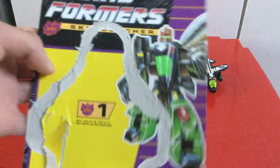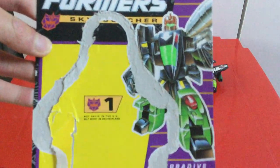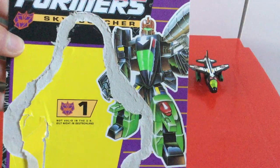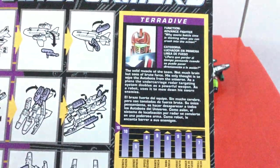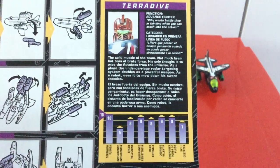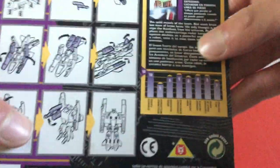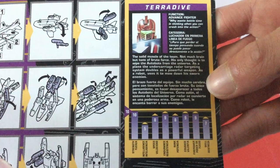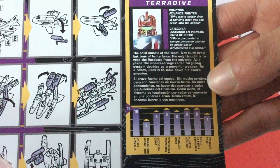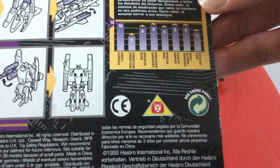Next we'll come on to Terror Dive. He's my second favourite. Function: Advanced Fighter. 'Why waste battle time in thinking when you can crash into the action? The solid muscle of the team — not much brain, but tons of brute force. His only thought is to wipe the Autobots from the universe. As a plane, the undercarriage radar targeting system doubles as a powerful weapon. As a robot, uses it to mow down his sworn enemies.' And there's his tech specs — pretty cool. He's a good one.